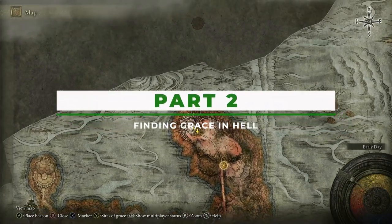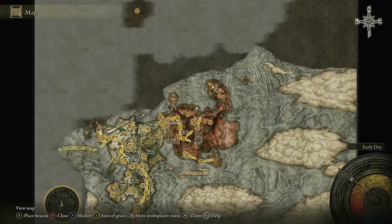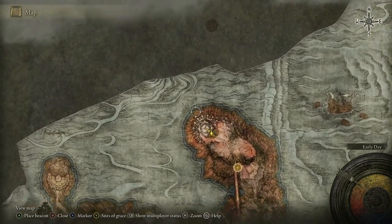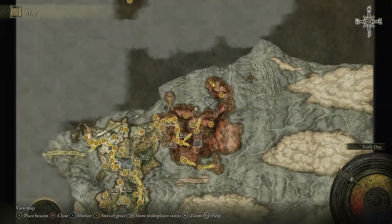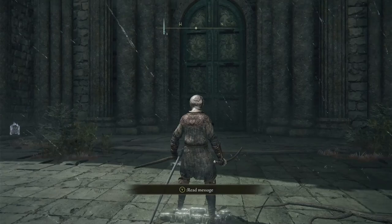Now we're here at Dragonbarrow, which is all the way up here on the map, as you can see. It's still technically in the first area, I suppose, but this is where you're gonna go. You can actually walk here, but I don't recommend it — this is much, much easier. Anything to avoid going through Florida.